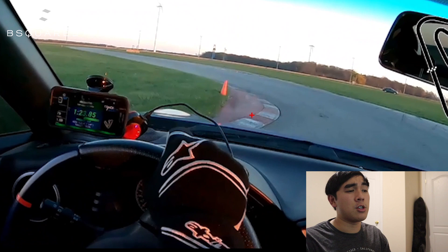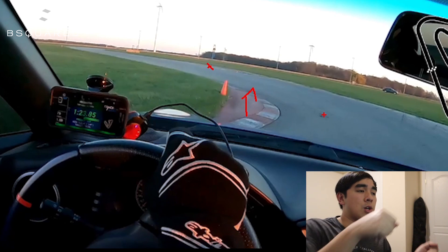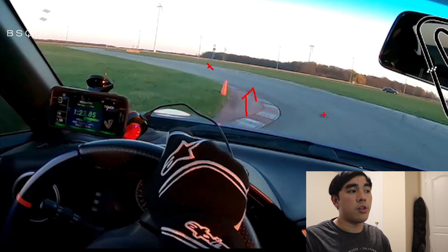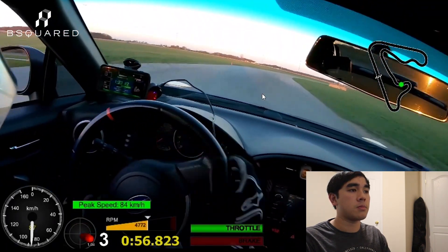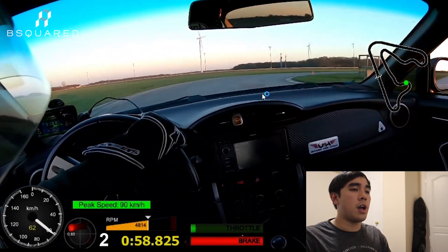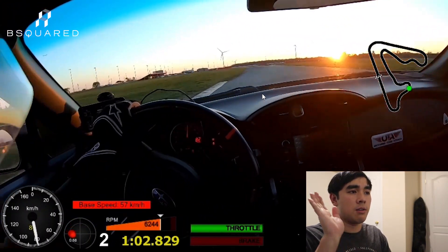Turn eight we're gonna do a geometric apex — I'm gonna get my left wheels on top of this curb and then position the car about three quarters of the way over to the right side, not going all the way because you need to quickly get over to the left side to enter nine. Another note for turn eight: I'm flat as soon as I apex and I'm committing to it all the way into nine. Turn nine here I'm doing a late apex and trying to reduce my steering on exit so I can stay flat for longer.